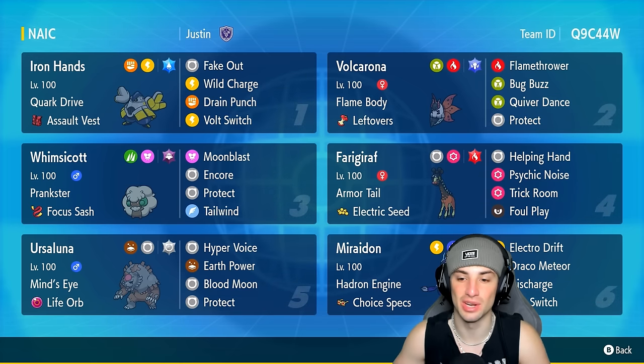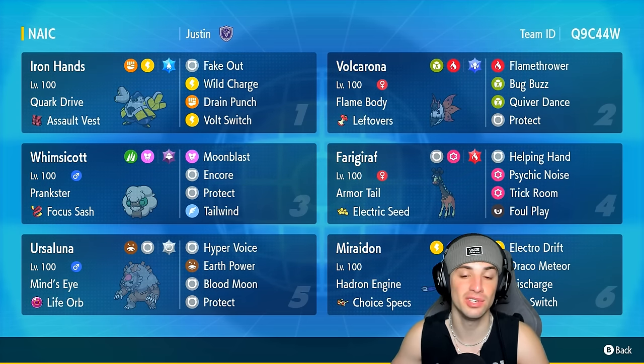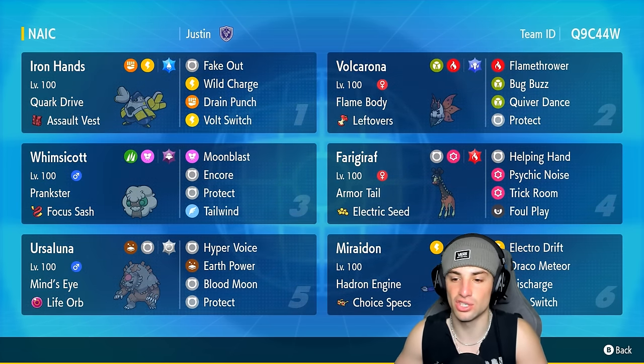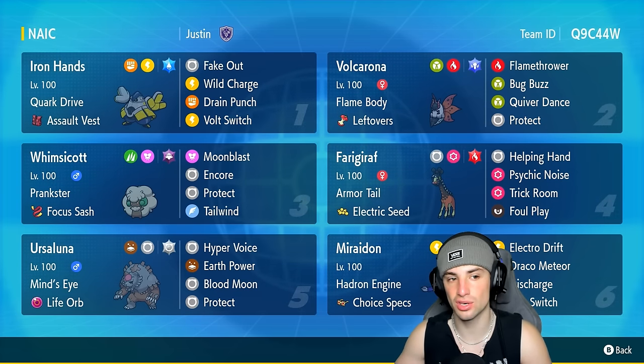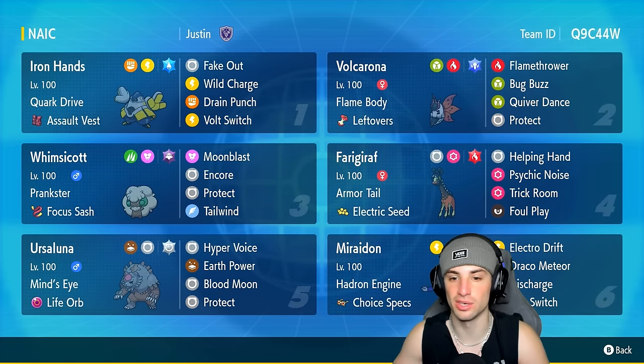The restricted Pokemon on today's team is Choice Specs Miraidon — you've seen this Pokemon all across the rank ladder recently, and for good reason. It's like an absolute truck with Hadron Engine and Choice Specs, running Electro Drift, Draco Meteor, Discharge, and Volt Switch. Our other four Pokemon feature kind of a trick room side of things: Iron Hands, Farigiraf, Ursaluna, and Whimsicott for tailwind and speed control. Iron Hands, Farigiraf, and Ursaluna all work well in trick room.